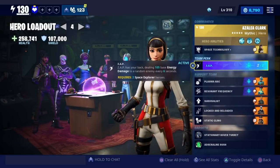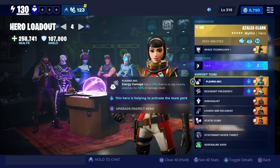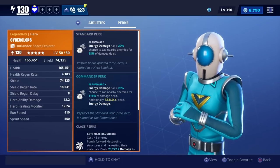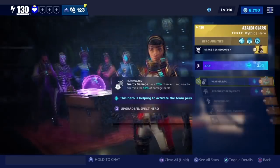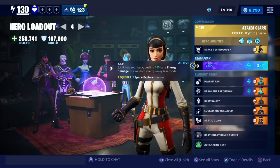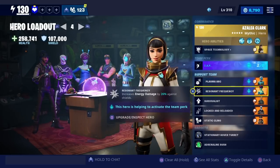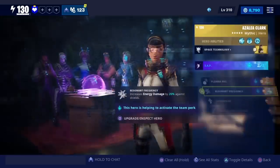The team perk is Zap — Zap has your back, dealing 105 base energy damage to a random enemy every 6 seconds. For the support team, we got Plasma Arc — his standard perk is energy damage has a 20% chance to zap nearby enemies for 58% of damage dealt. Then another Space Explorer hero — you need two Space Explorer heroes to activate this perk — which increases energy damage by 26% against shielded enemies.